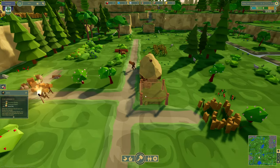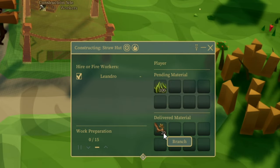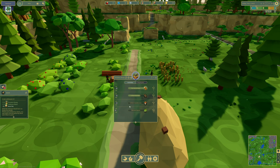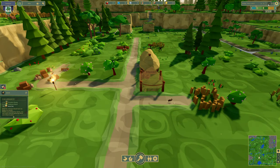So now they're going to be building up this hut. Pending material: a hundred grass and 20 branches. I suppose my worker over here is supplying the branches. It has production caps — max 10. Okay, not very high. Let's speed this up a bit.